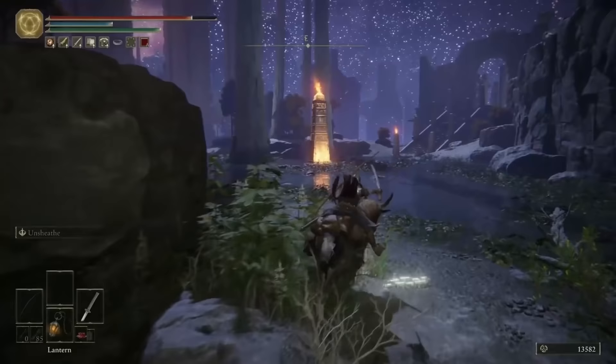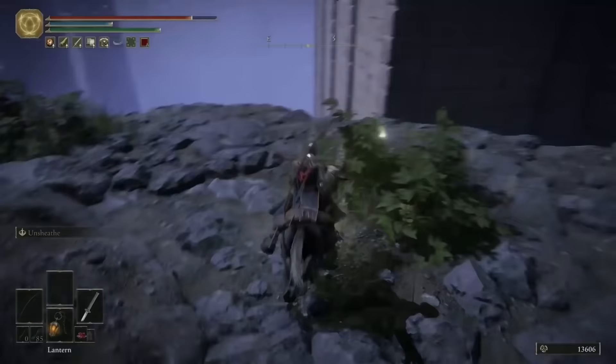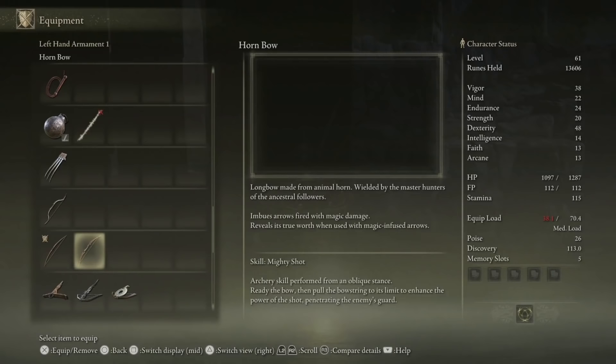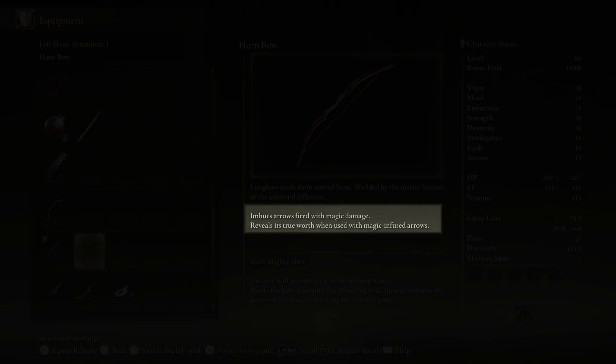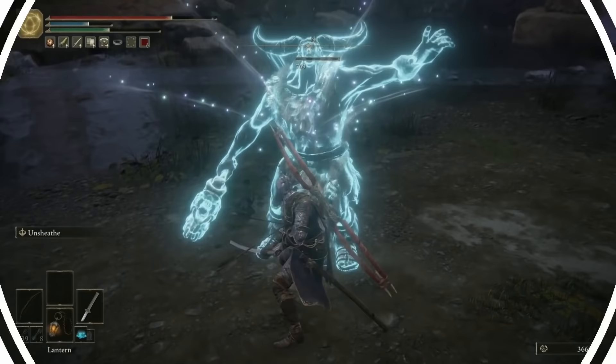For this next tip, we're going to be grabbing a super powerful bow — the Hornbow. Back at the site of grace, run towards the eight pillars leading up to the boss, swing around to the left of them, and you'll see you can drop down. Just here, behind these two columns, is the Hornbow. It's a magic bow that does really reasonable damage even if you have very low intelligence, and because it's got both physical and magic damage, it will deal significantly more damage to a lot of enemies that a regular bow just wouldn't damage, such as the miners in the caves. And as it says here, it reveals its true worth when used with magic infused arrows — it basically enhances the power of magic arrows and makes them even stronger.